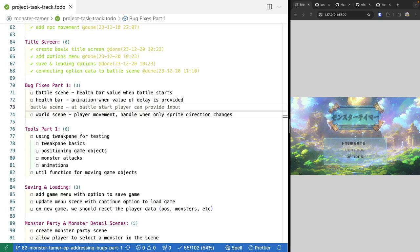Welcome back to Monster Tamer, a 2D Pokemon-like RPG using Phaser 3. Previously, we've worked on taking our data from our options scene, and we connected this data and our data manager to our battle scene. That way we can configure our game settings and then apply them inside our battle scene.